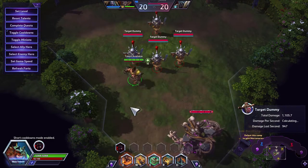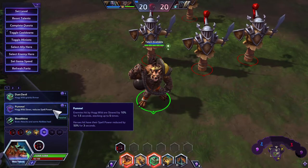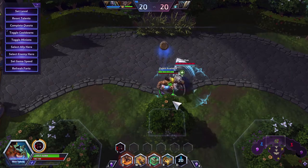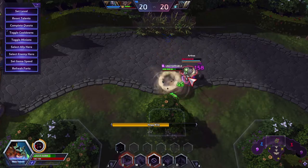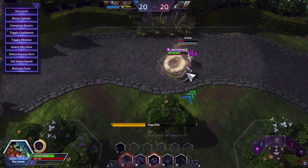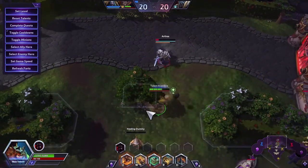Next is Pummel: enemies hit by Hog Wild are slowed by 10% for 1.5 seconds, stacking up to five times. Heroes hit have their spell power reduced by 50% for three seconds. You'll see it stacking — the target gets really slow — and then the spell power reduction kicks in.